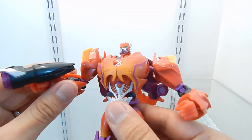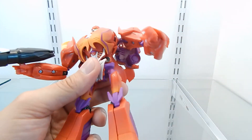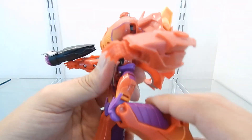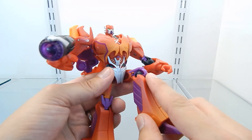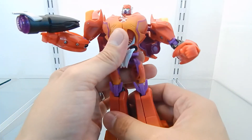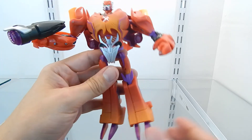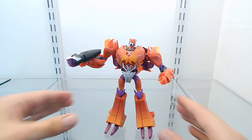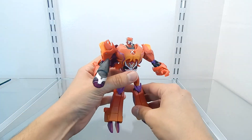This figure has no waist articulation. The legs are on ball joints and are very articulated — you can move them up, down, to the sides, front and back. The knees can bend about 90 degrees and there's a swivel that rotates 360 degrees. Foot articulation is a little limited — only slight up-and-down movement. Overall the articulation is really good and Rampage is very poseable.